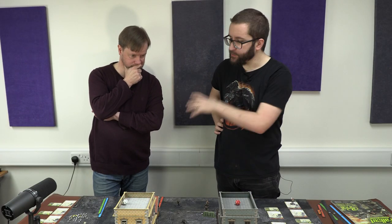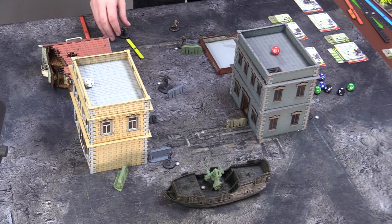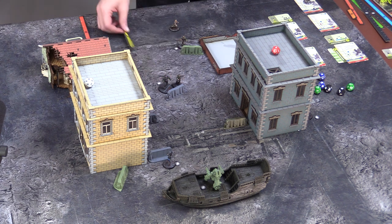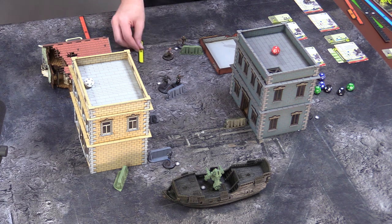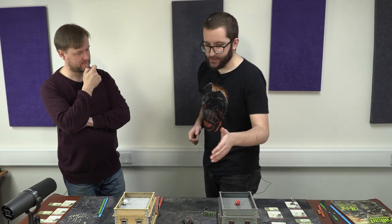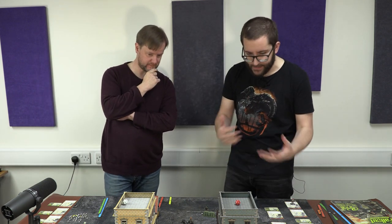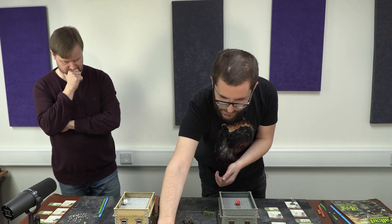Because Sam still has two models left and Ben has activated all of his, Sam activates his remaining raider and raider outlaw, getting both into cover positions. The raider outlaw moves behind some ruins. With all models activated, tokens come off the board — that's the first round complete.